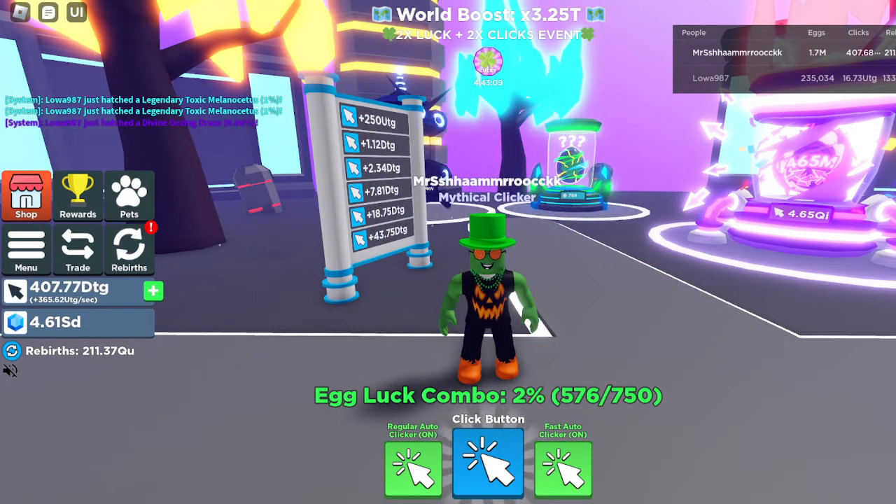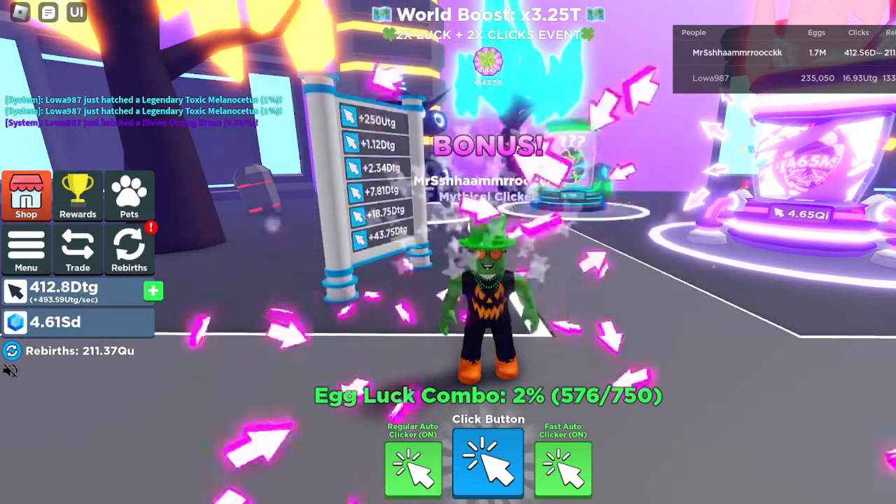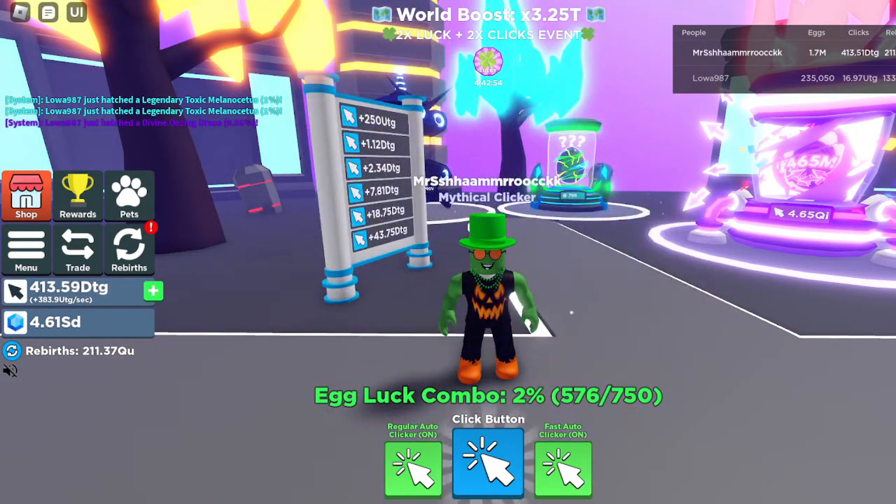Alright guys, so today we're going to be playing Clicker Simulator's 40th update. In this update we have a new Feasteristic Fantasy Island, two new crafted rebirth pets, a Feasteristic Fantasy Egg with nine new pets, plus two new Divine Pets and Exclusives with pets in the shop, Warwick's Egg in Feasteristic Fantasy, and Egg System Fixes.